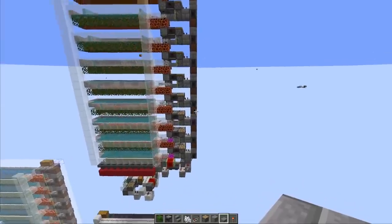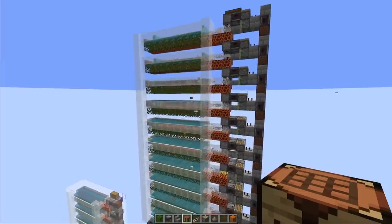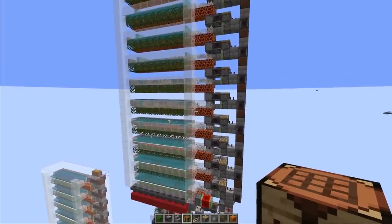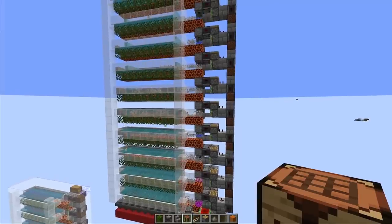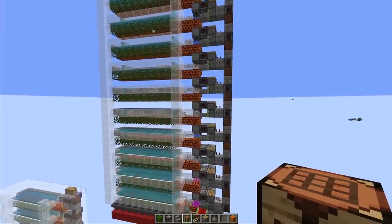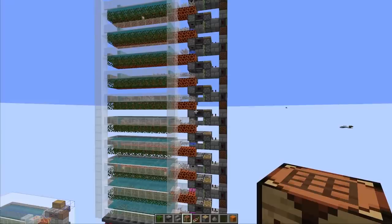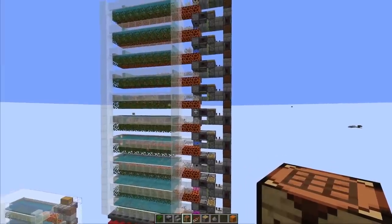To make a fully automatic TNT farm we need two more things: a source of gunpowder and a crafting system to combine sand and gunpowder. There are two options for gunpowder - a creeper farm in the overworld, or a ghast farm in the nether which would also get us some ghast tears. We'd need to find a location with a soul sand valley in the nether and a warm ocean biome on the overworld side.